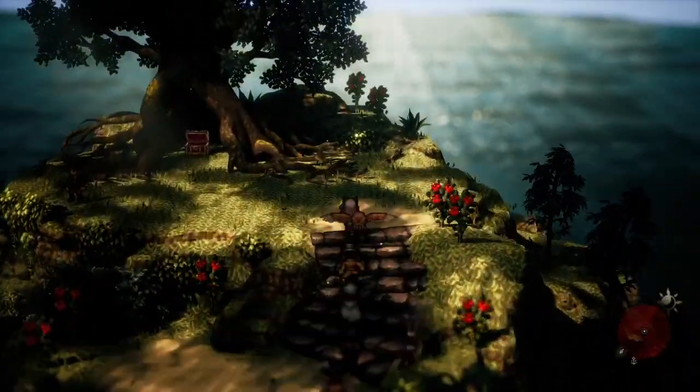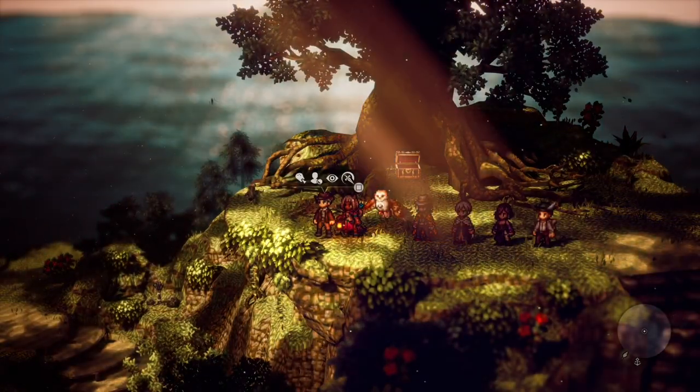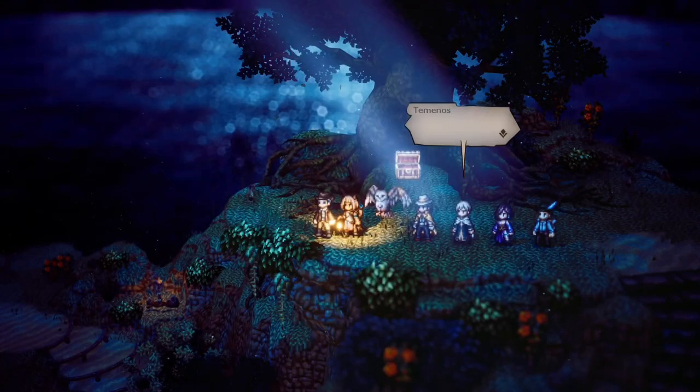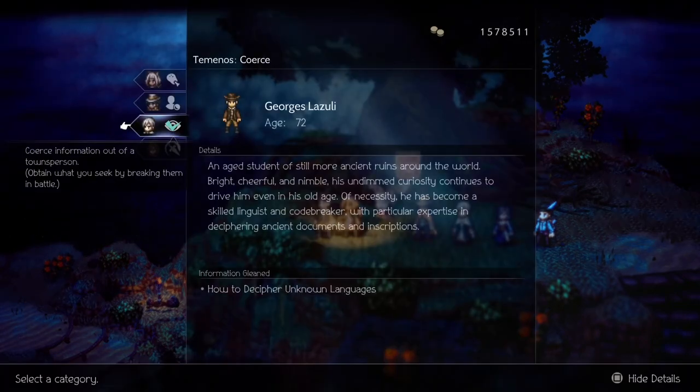If you haven't been there before, you will have to defeat the boss before George shows up. Use any past actions to get information on how to translate the tome, and go back to Al.